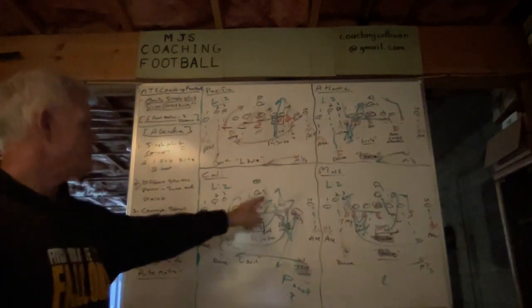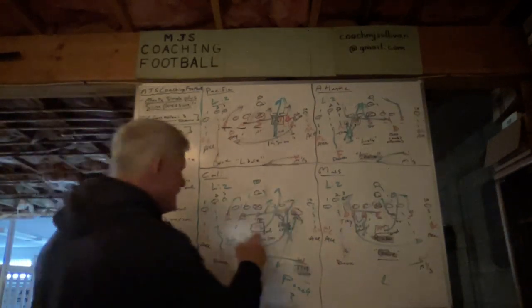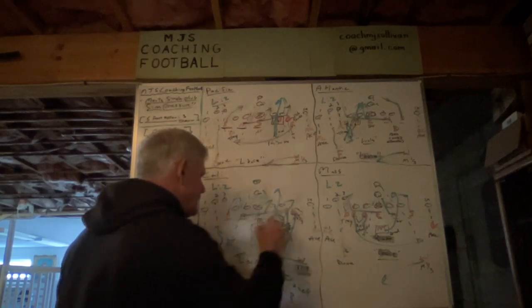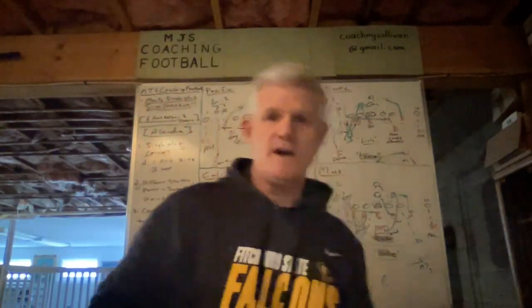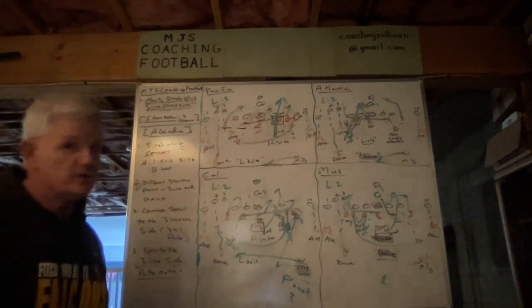To summarize: the Nose goes A gap to the call, the defensive end stays C gap to the call, and the Mike linebacker watches the Stud cross his face then plugs the B gap. The Nose and the Mike should be penetrating A and B roughly at the same time — that's a lot for an offense to look at.